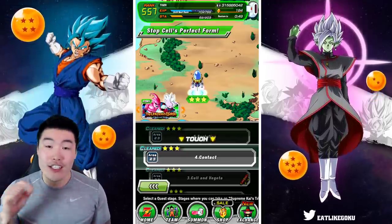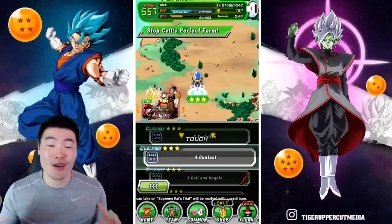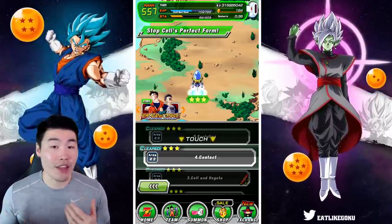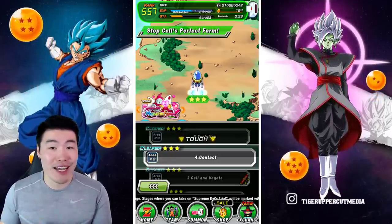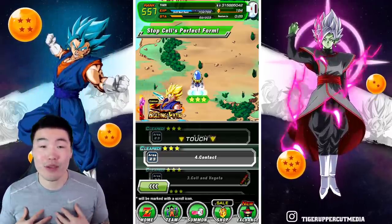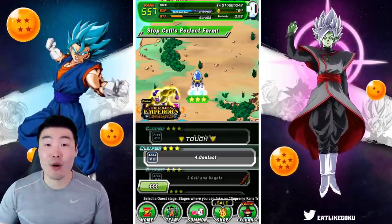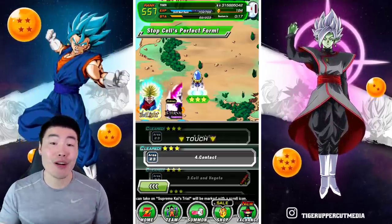That would be 23-4 — area 23, chapter 4, Contact. I'm not saying there aren't other great stages for this purpose. Some people have said 23-6 is the best, or 23-7. 27-3 is one I've used a lot in the past for farming Incredible Gems and rank XP at the same time. So I'm not saying this is the only good stage, but from my personal experience, this is the one that has allowed me to run into Pilaf and Launch fights the most often, and I like it the most for specifically farming Incredible Gems.